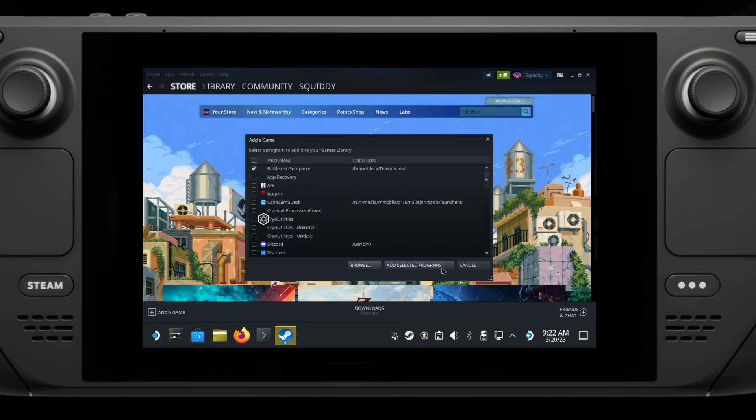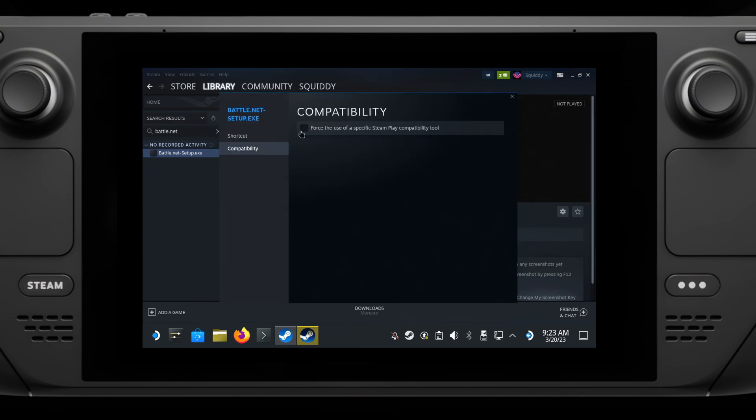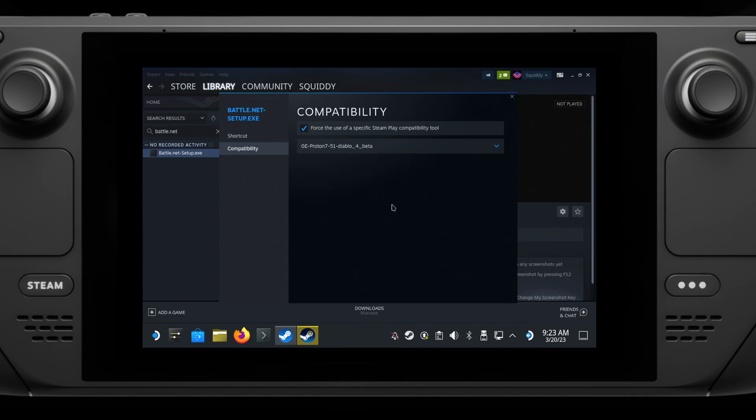Now in Steam, search for the Battle.net shortcut you made. Go into the Properties, Compatibility menu, tick the box, and select the GEProton Diablo 4 version that we just downloaded with ProtonUp-QT.